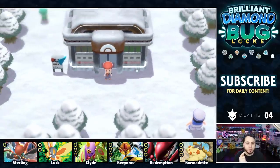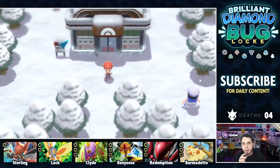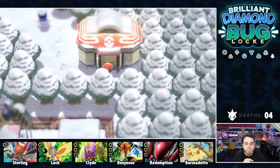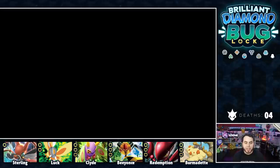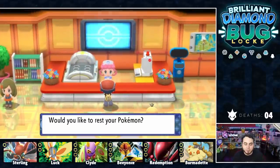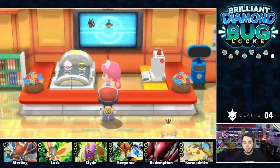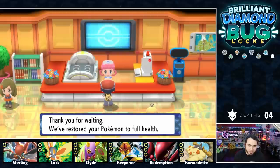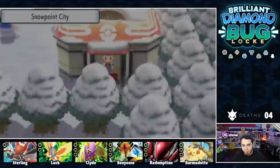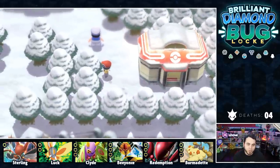If you missed the last one, we were chilling here in Snowpoint City — pun intended. We took on Candice in the Ice-type gym and ultimately snagged our seventh gym badge. However, it was not without us getting kind of wrecked, as we lost two more lives on our Bug-type squad. Luck caught the bad end of a mirror coat from a Lopunny, and Sterling went down to a very powerful Medicham Rock Slide which, in hindsight, I probably should have never let happen.